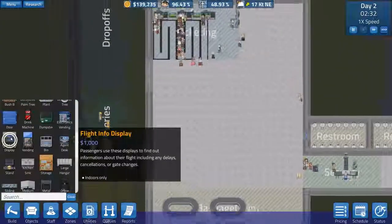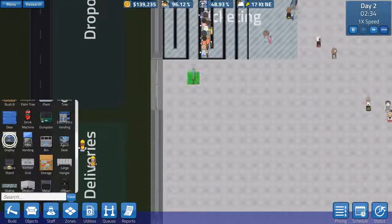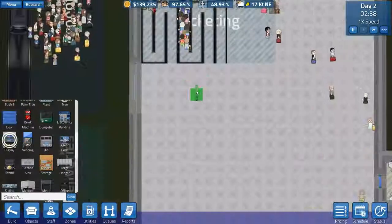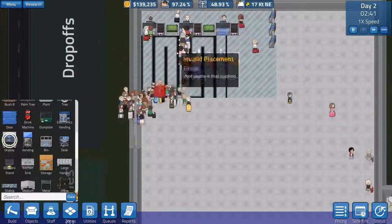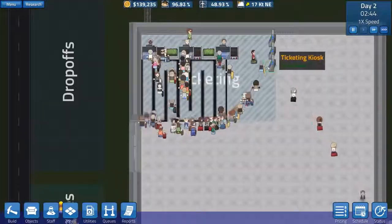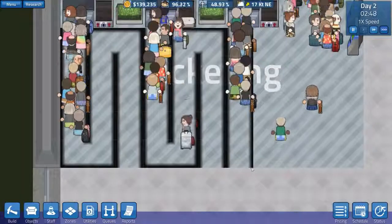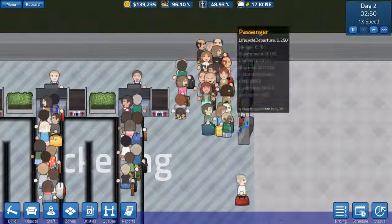Passengers use the flight info display boards to find out information about their flight, so I think that's useful. I would like the display right in front of the doors, and I'd actually like the doors a little further down. But removing them will cost a fair amount. By the look of it — why are people going around? That passenger just jumped the queue, went right to the front. How rude. But look at that — lots of baggage, lots of passengers, all standing at the ticketing spots.